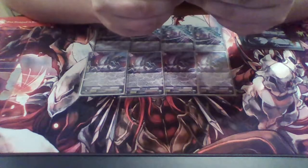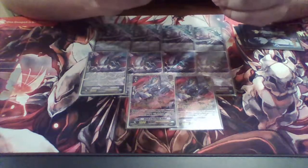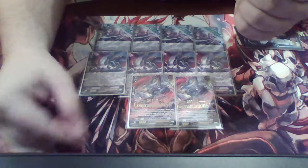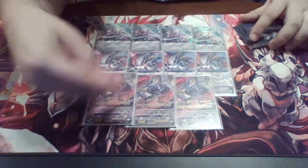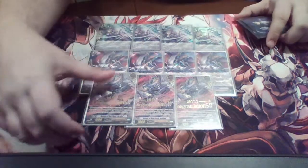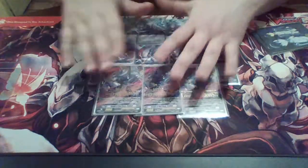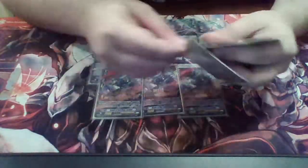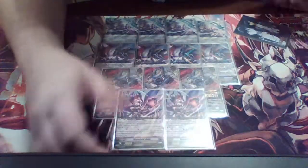Next we play three copies of Knight of Red Flash Ferdiad. His ritual three ability: from the rear guard, when this unit is retired for the effect or cost of your card, choose one of your units and it gets plus 5000 power until end of turn. I really like this because you can sac this off with Luard's skill, get two more grade ones, plus get a power boost. It's kind of like a grade one version of Root — very good card.